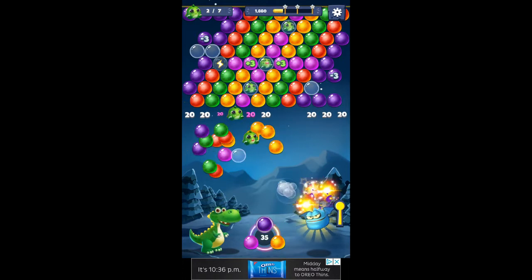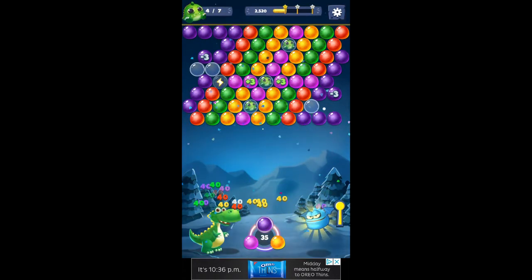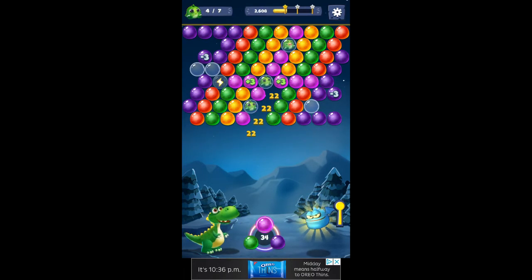There's another one of the lightning balls — actually, they're bubbles, but okay. There's a dinosaur. See up there where it says five of seven? I think that says five. We've got a couple more to go.